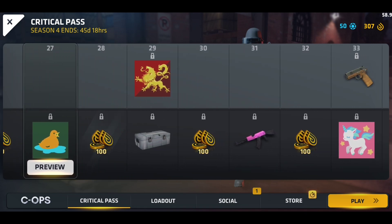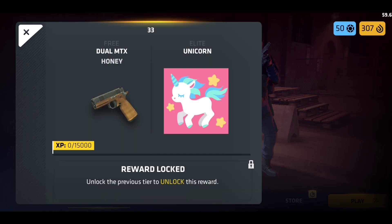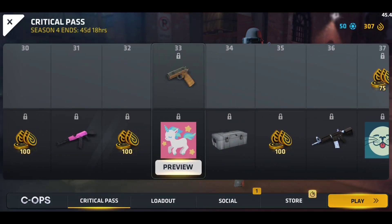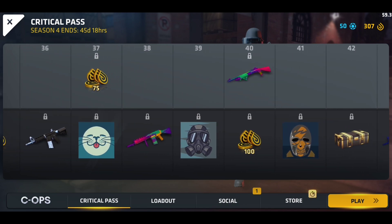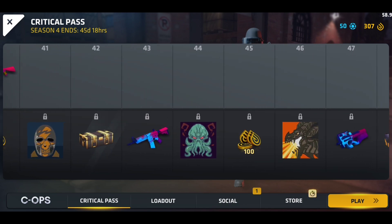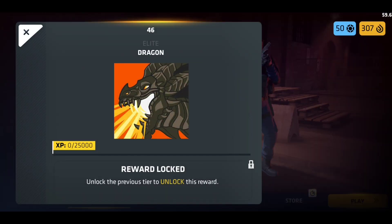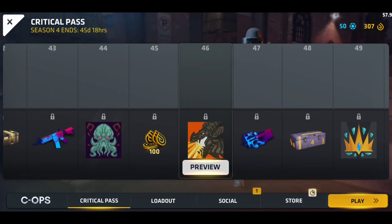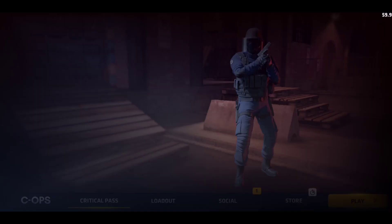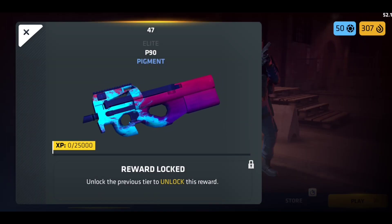Is that a unicorn? Well, there's a unicorn in this pass too. There are lots of other cool things — wow, is that a sea emperor? It looks like the Sea Emperor from Subnautica, but it's really cool. That skin for the P90 is amazing — pigment — it seems like tier two or three but it's quite cool.